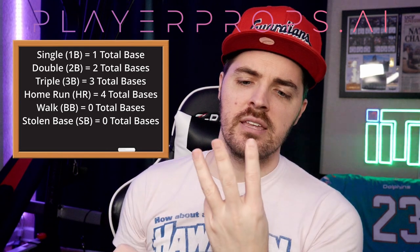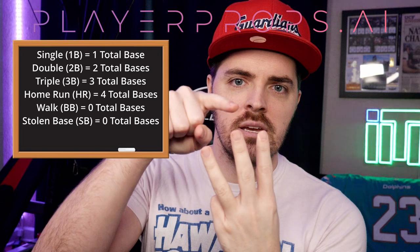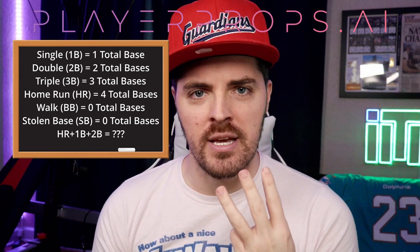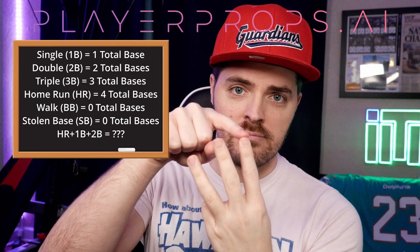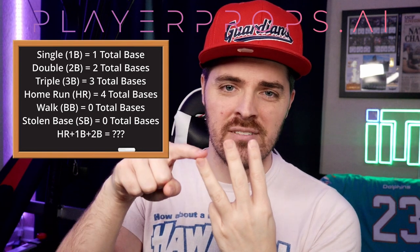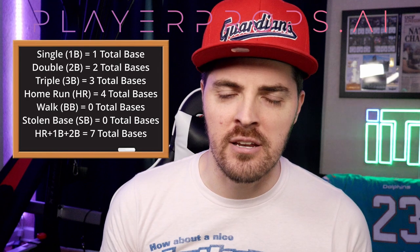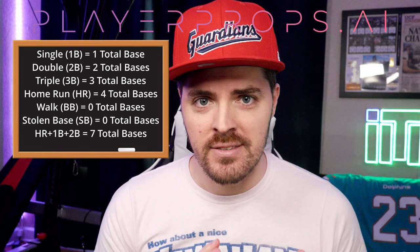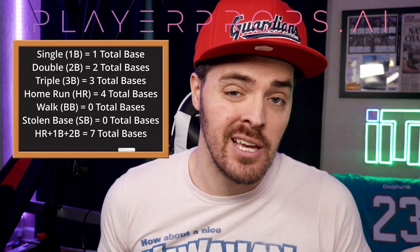Let's do a quick calculation. In three at-bats, a batter gets a home run, a single, and a double. How many total bases does that player have? Four plus one plus two — that is seven total bases. It doesn't matter if in their fourth at-bat they got walked to first base or stole second base. Home run, single, double: seven total bases. That's how you calculate it, simple as that.